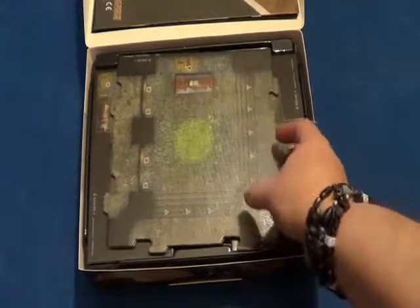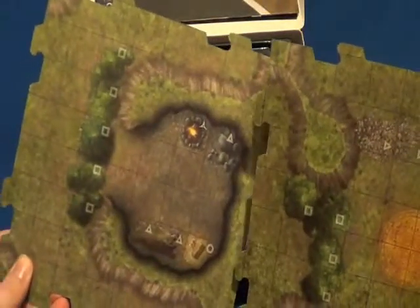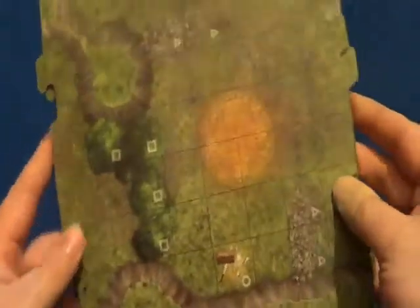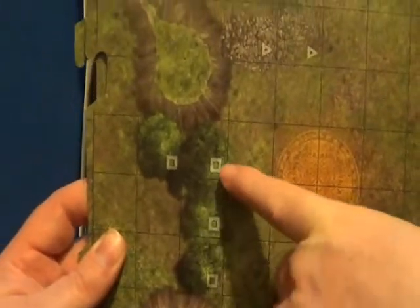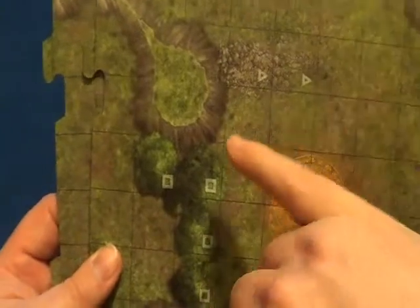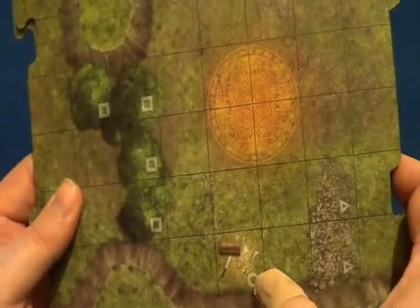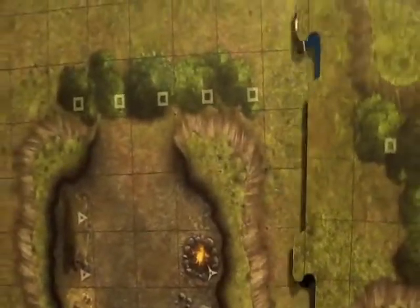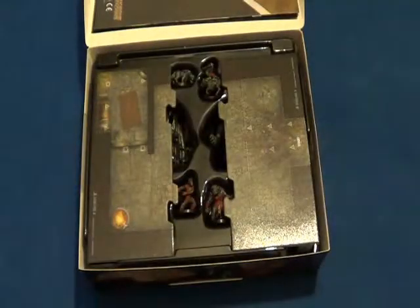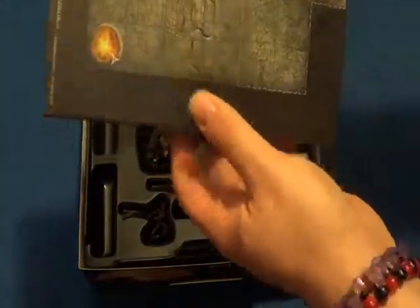You also get double-sided gaming tiles — two large ones, double-sided. We've got a dungeon side and an outdoor side. If you notice, you get different symbols on them; these are for terrain. This signifies trees, rocks, where you put a treasure chest, more rocks — things like that.